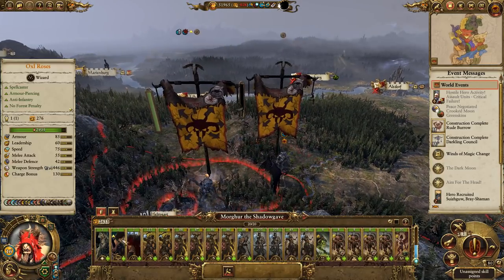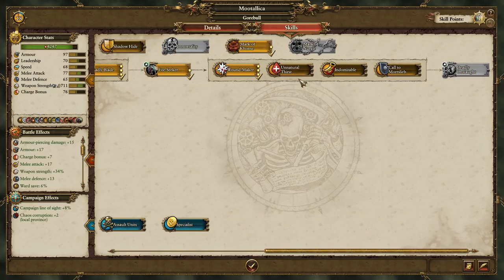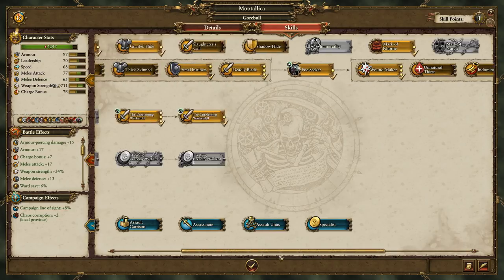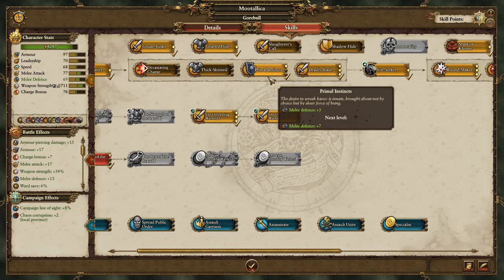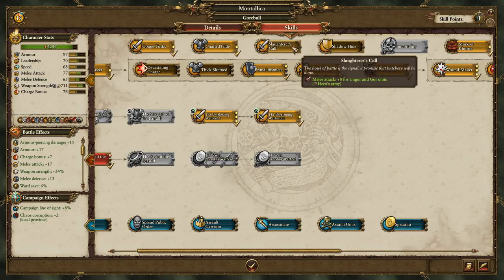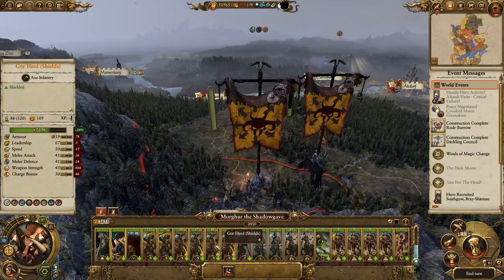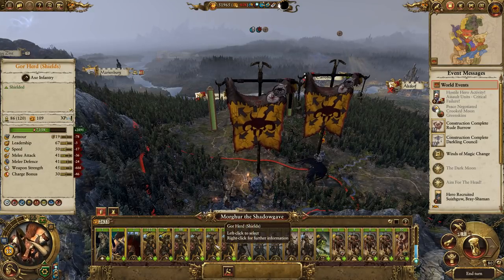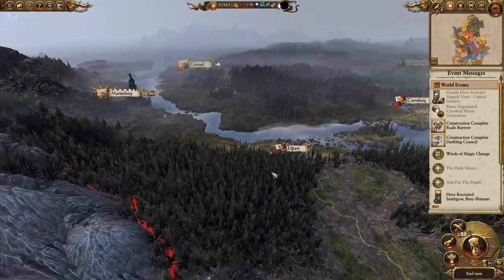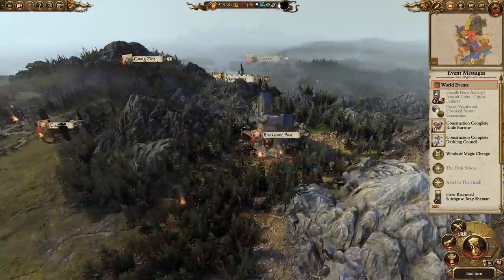We could get a Cygor for Malagor — that could be a good idea. Metallica also has a skill point. Slaughter is cool, giving melee attack plus eight for ungore and gore units — too good not to take. That's going to boost melee attack across the board, and then we can go for Eelheart next turn. Maybe Caroburg as well, though I don't want to get too sidetracked.